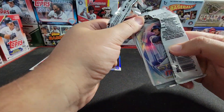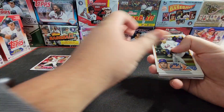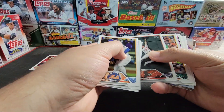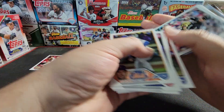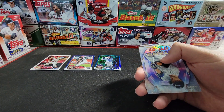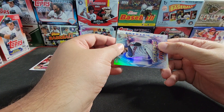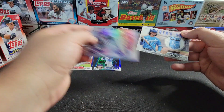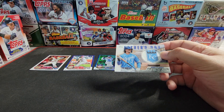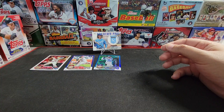All right, commemorative relic time — Oscar Gonzalez. Our Father's Day is a Royal — is it Bobby Witt? All right, that's not too shabby. I mean, it is just a manufactured relic, but good names definitely help them out.